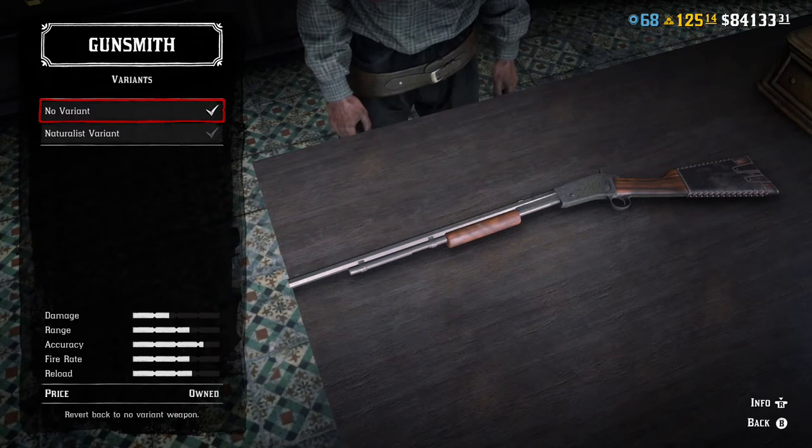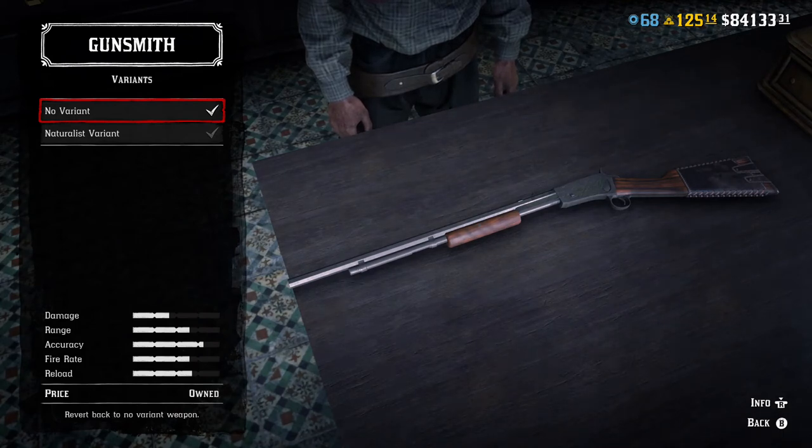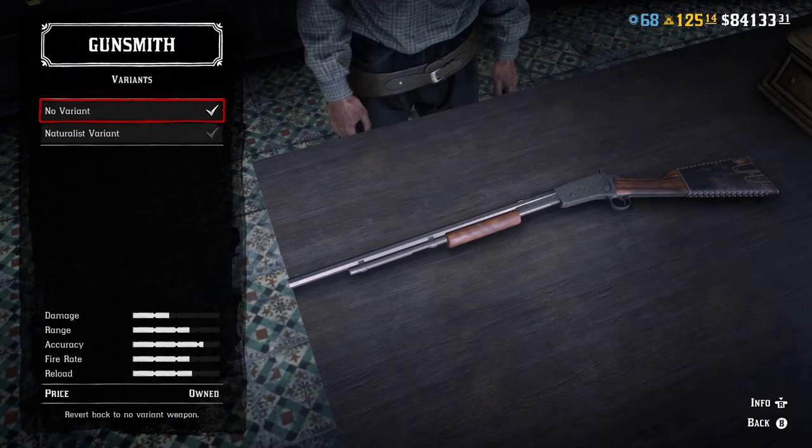This is the gun you're going to want to get — not only for when you get the Naturalist role to tranquilize animals, but it helps to catch small animals: squirrels, rabbits, things like that. Animals that you would most likely destroy the pelt of if you used a bigger gun. This is the gun for birds, squirrels, skunks, rabbits. Not so much foxes — foxes are kind of tough.